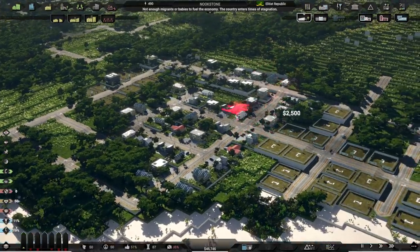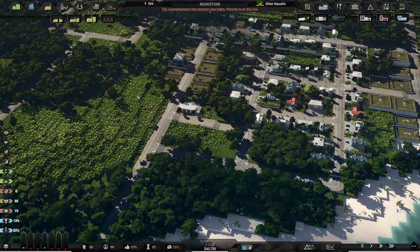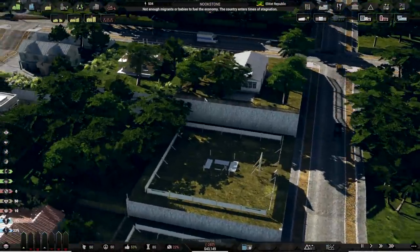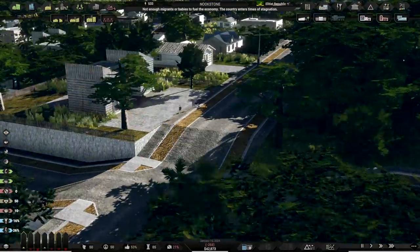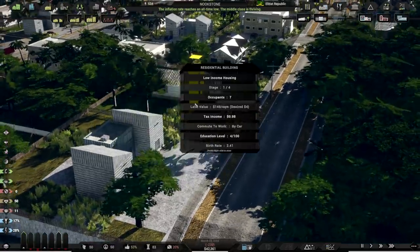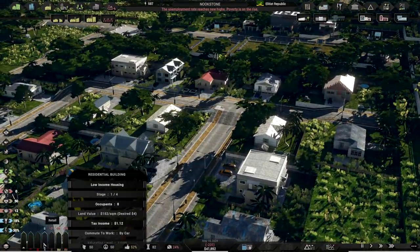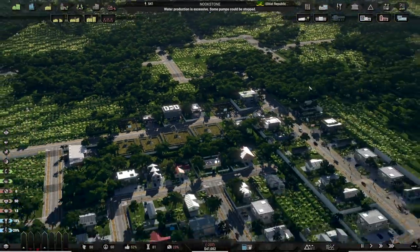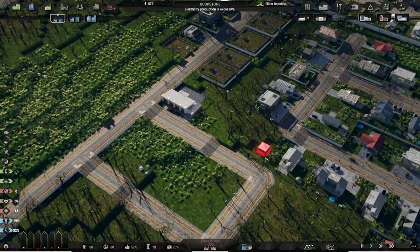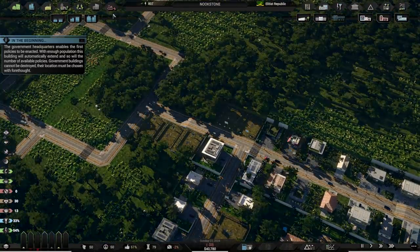We can get an elementary school — it's cheap enough. Let's toss it in right here. This also increases land value because people want to live near schools, so that'll give us a boost. With all these new houses, people should start moving in. Each of these places has a level — this is a level one low-income housing, and there's a level two right there. As time goes on, they'll build up. There's unemployment too high to live here at the level two. They want more retail.